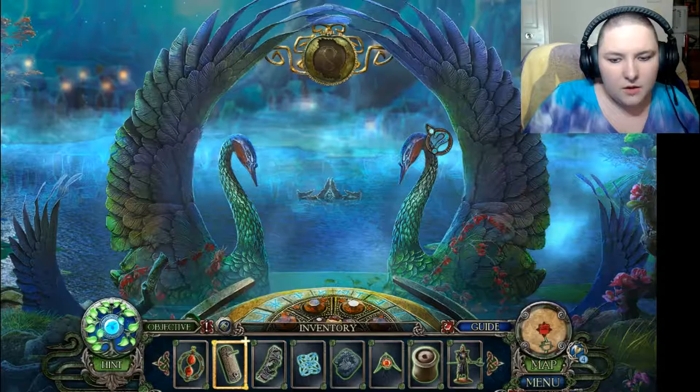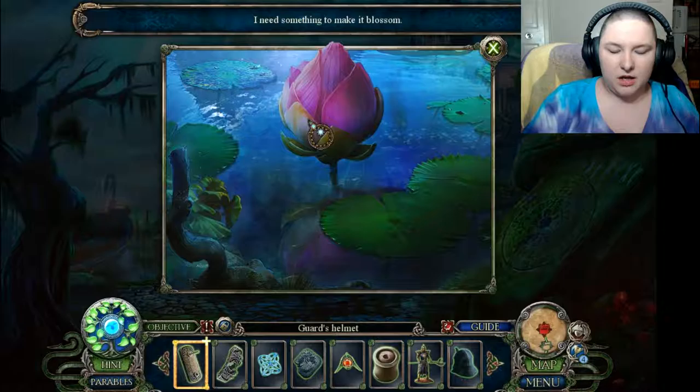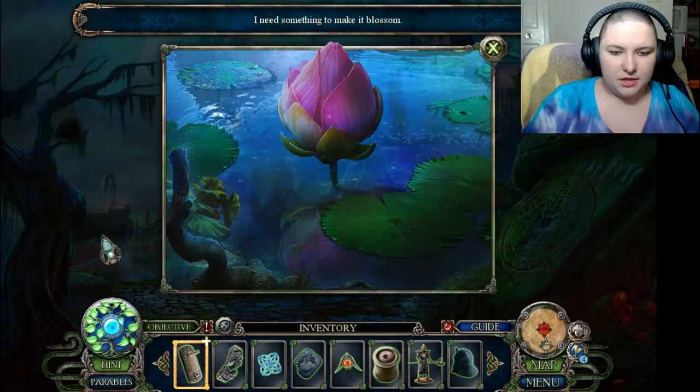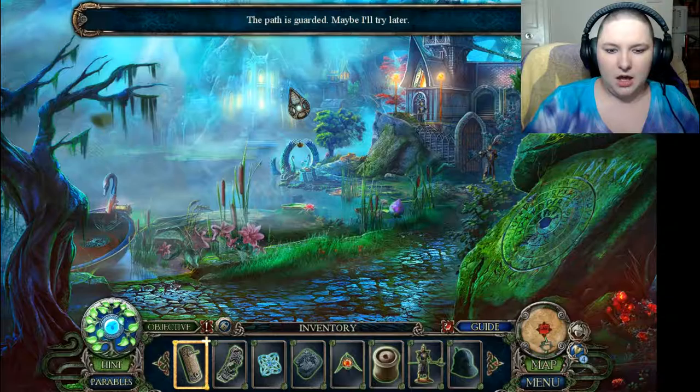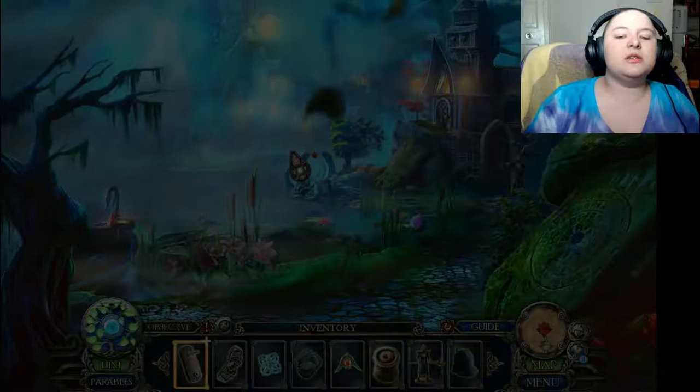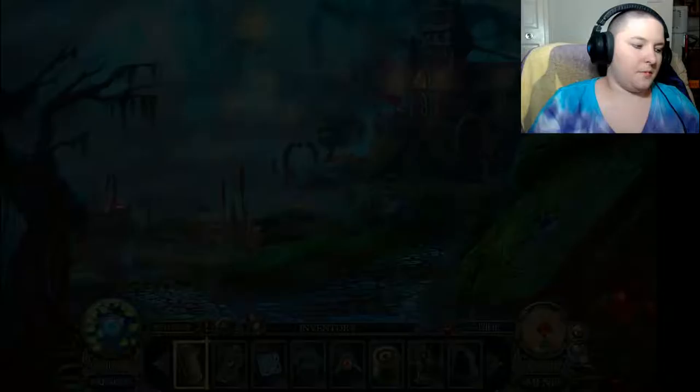Okay, so the tree — when we get the next one. All righty, what is this flower? Oh, we got the little helmet — that's nice. I need something to make it blossom. I don't think I have anything right now. Can I talk to this guy? 'The path is guarded.' Maybe I'll try later. Let's go put the guard's head back, I guess.